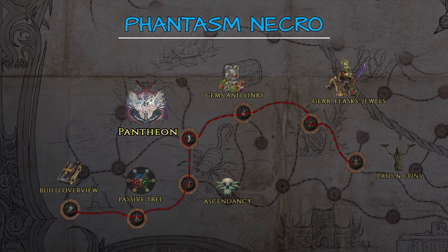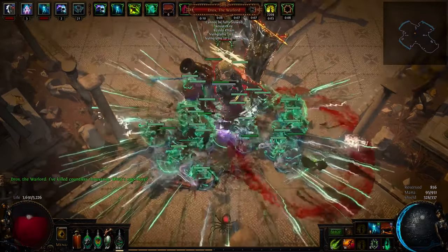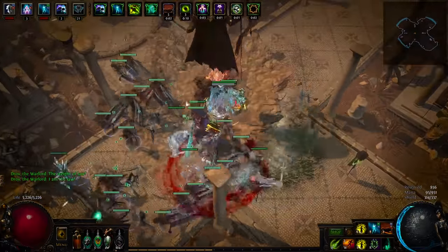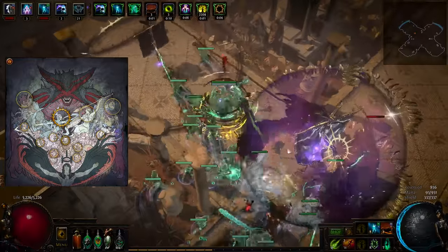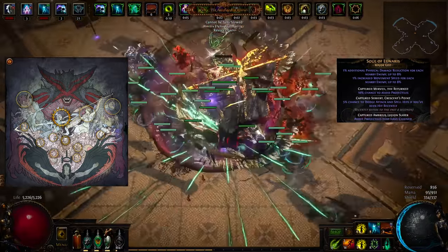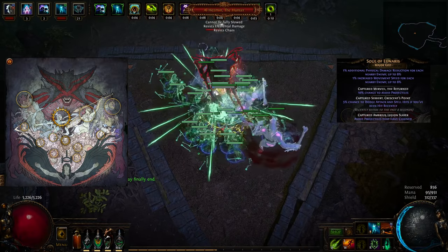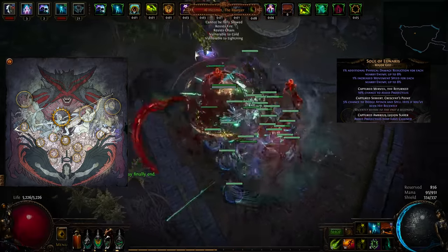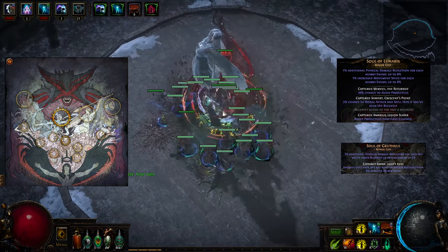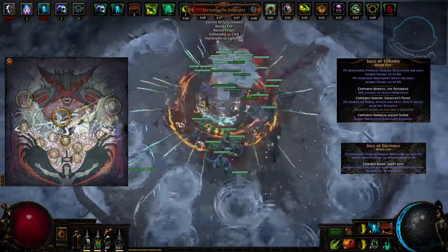With the Ascendancy out of the way, we can take a quick look at the Pantheon choices. Generally speaking, Pantheon choices are situational and there isn't a best pair that will outperform all others in any scenario. For the major god, Soul of Lunaris — it provides quite a few bonuses to evasion and chance to dodge, as well as physical damage reduction and movement speed, and you'll avoid projectiles that have chained. Keep in mind there are close to 30 minions around you at all times and projectiles can potentially chain from each of them to hit you. For the minor god, the optimal choice is likely Soul of Grathkul — since you're operating in melee range while cycloning, reducing enemies' attack speed as well as incoming physical damage will keep you somewhat safer.